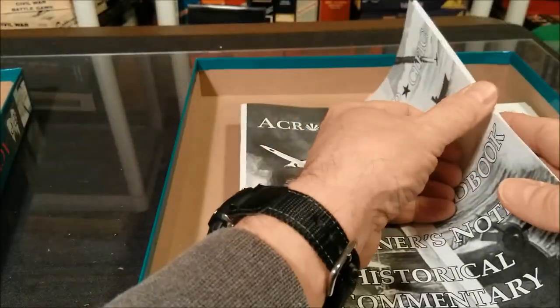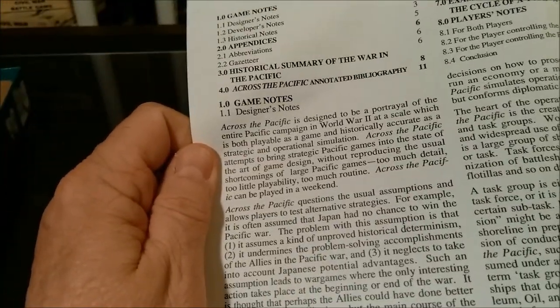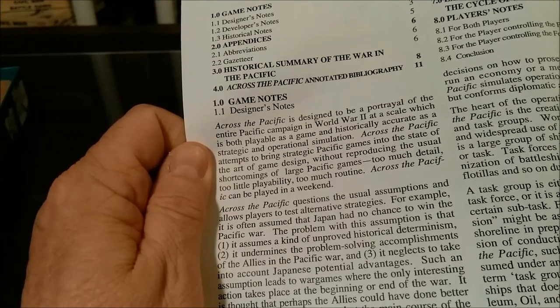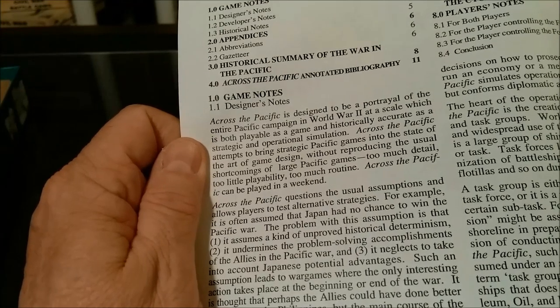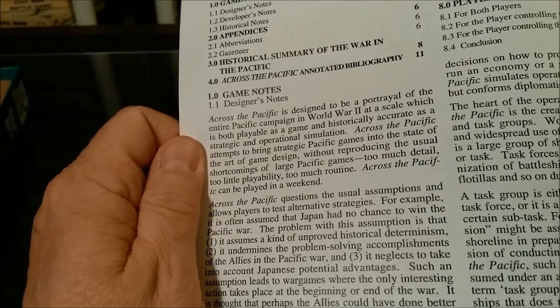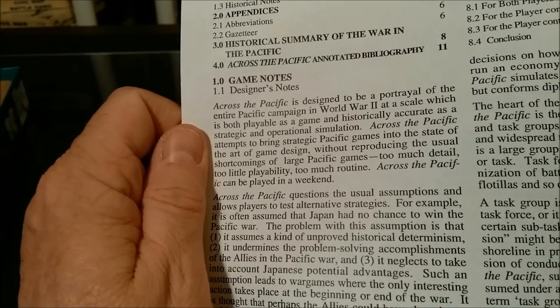In the player's handbook we have game notes, designer's notes, developer's notes, historical notes. We have appendices with abbreviations and a gazetteer. Then we have the historic summary of the war in the Pacific. We have the Across the Pacific annotated bibliography.